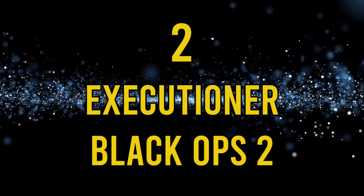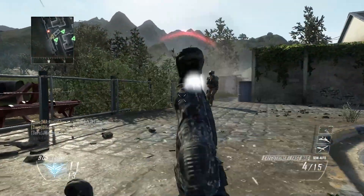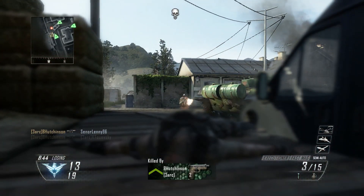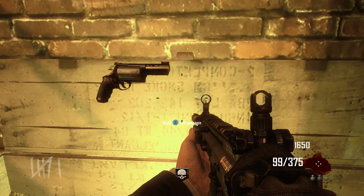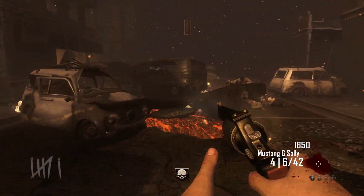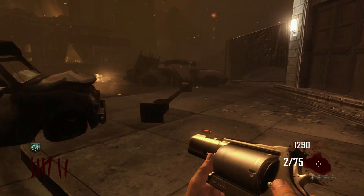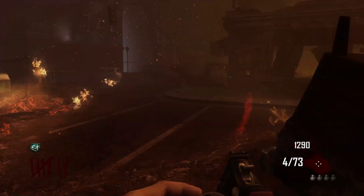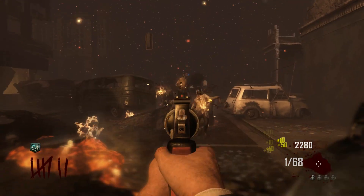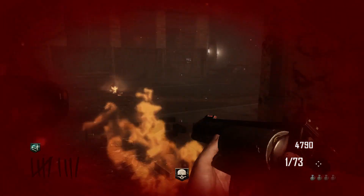Number 2: the Executioner, Black Ops 2. The Executioner is one of the worst guns you can use in Black Ops 2 multiplayer — its range is awful, and you'd be rinsed before you even get close enough for the kill. But if you understand how the damage on the Executioner works, you'll understand why it's so good in Black Ops 2 zombies. Depending on range, the shotgun-pistol hybrid hits between 15 and 130 points of damage. But because it's shooting multiple pellets, the base damage is multiplied by 8 — so essentially you're hitting 120 to 1,040 points of damage per shot.